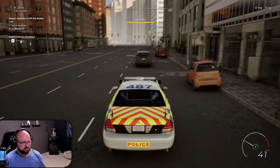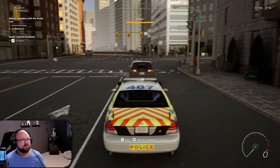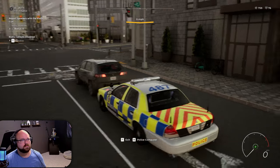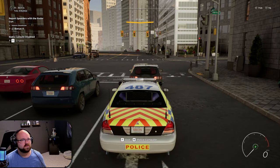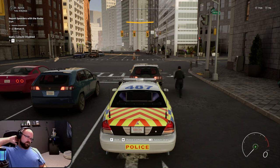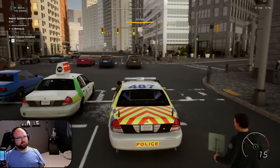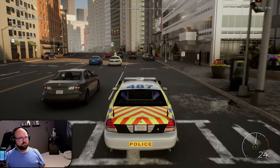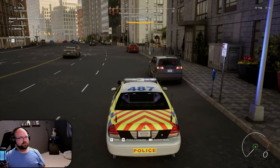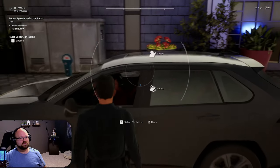Doesn't that look like he's swerving to you? Yeah - bet he's drunk. He's not pulling over, doesn't have his blinker on. It's a red light - probably going to pull over after the light. All right, I'm going to go get him. Look, he pulled over all the way up here. Speed limit is 35 and he was going like 45, swerving - I bet he's got headphones on too.